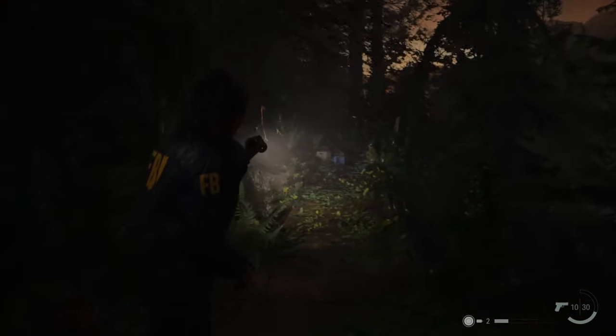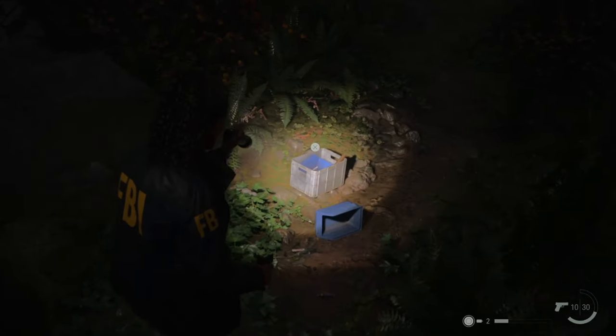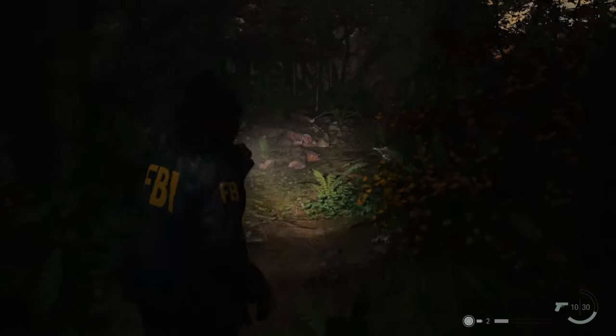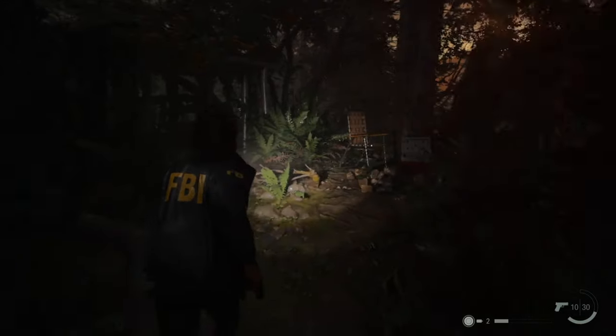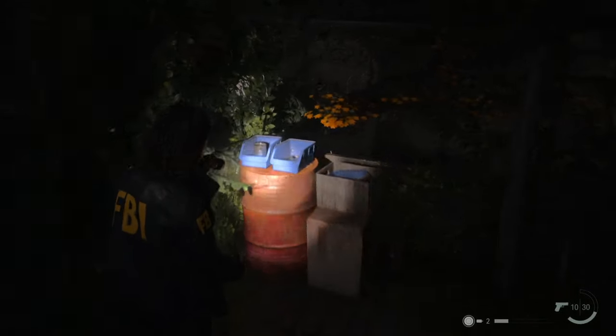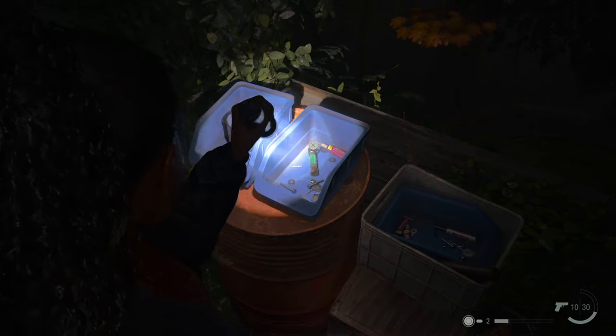So let's flip around here, and there should be a little bridge. We're going to cross this bridge, and the decoy is right here. Obviously, we can't grab it, but if you keep heading forward and you see this orange lawn chair here, we're going to turn left, and there's a little basket back here. Go ahead and press X to grab the fuse, and then we're going to head back across the bridge.